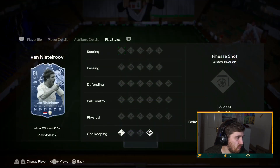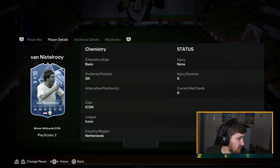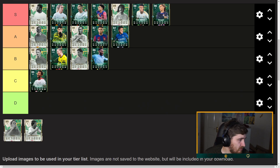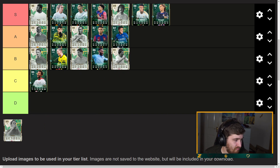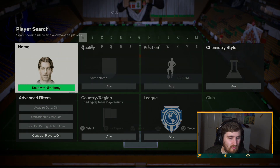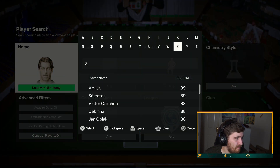Van Nistelrooy as a goalkeeper — I don't really understand this one. He's a 91 but his keeping stats are awful. I'm going to put him C tier. I don't really get what EA was trying to do there — how is he a 91 with no keeping stats? Even now they're all at mid-80s. EA made a mistake there.